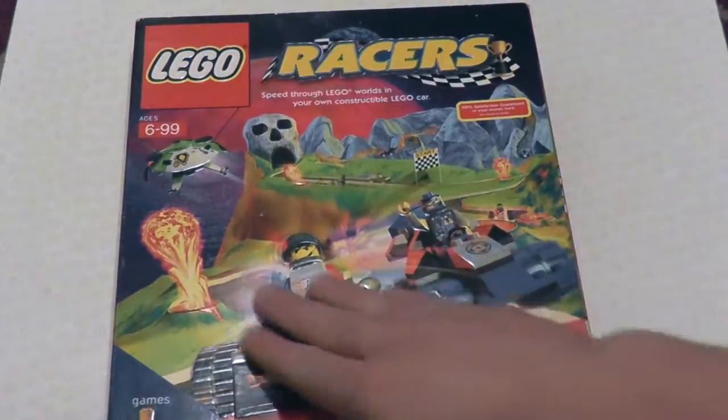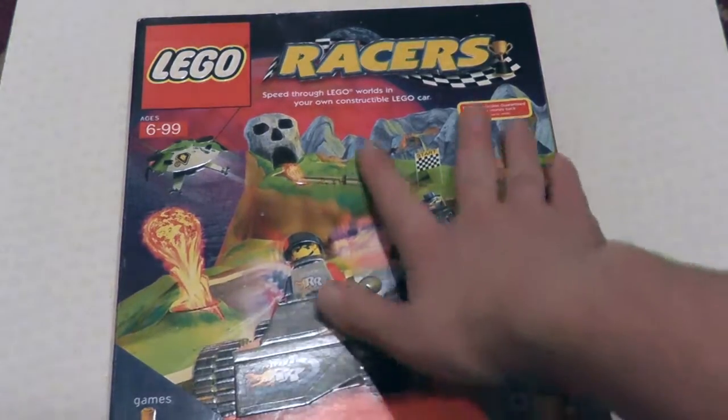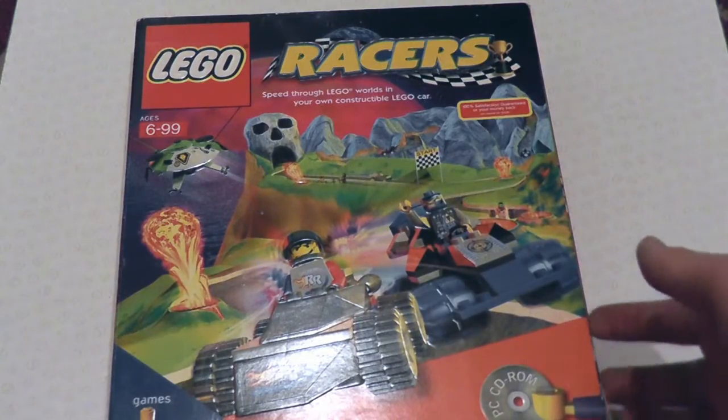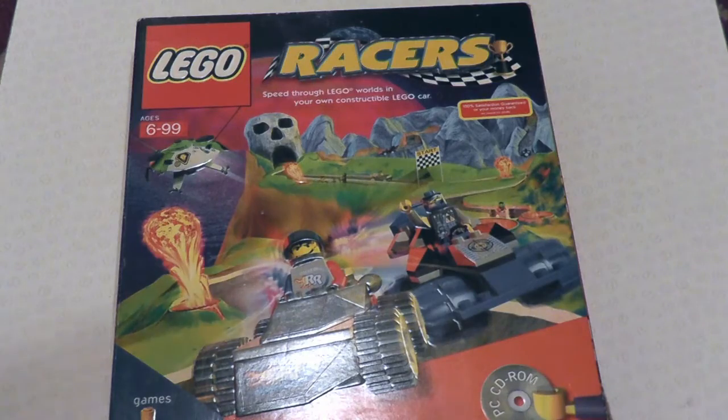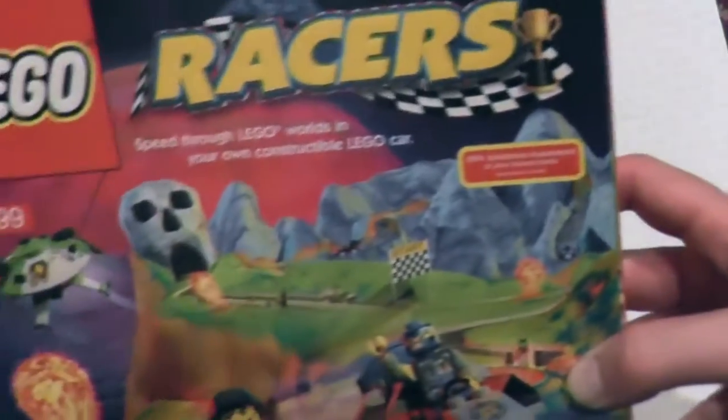On the front we have a fantastic embossed effect. You can probably see that, actually, because of the light. We've got this embossed artwork, and we always love a bit of embossing. Tell you what else we always love: gatefold. We'll look at that closely in a minute. Let's have a look at the front. It's got some stunning artwork, actually. It's very nicely composed and the colours are just brilliant. Lego Racers. Nice.